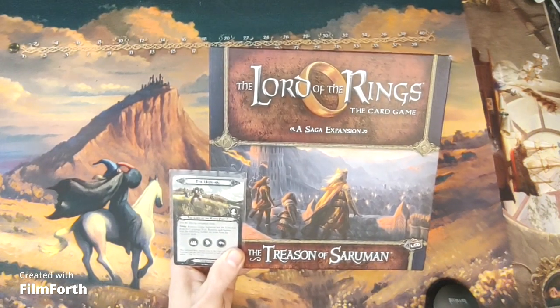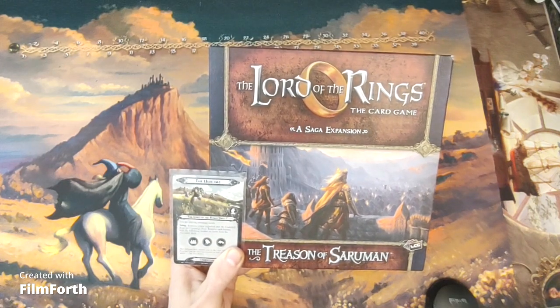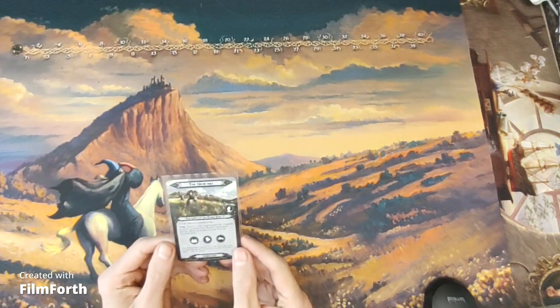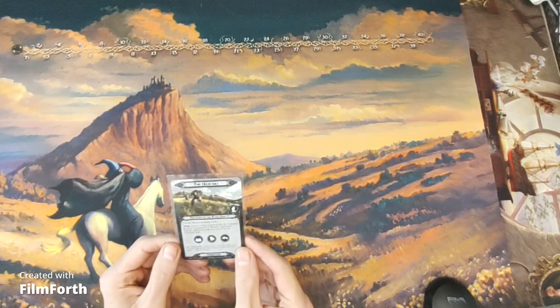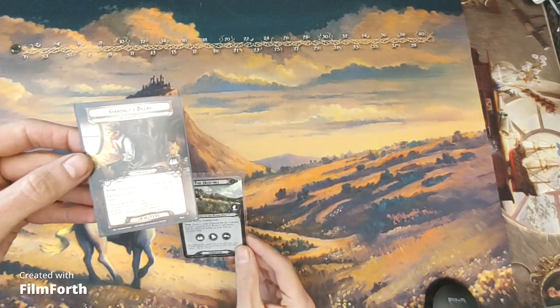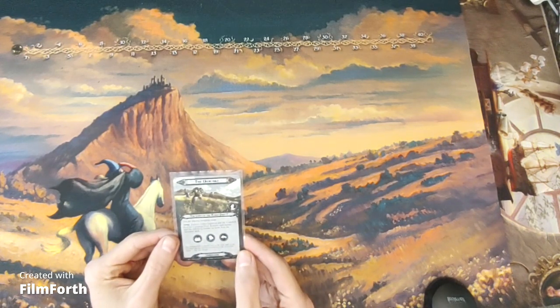I'm going to continue playing my thematic saga campaign, playing the first quest in the Treason of Saruman expansion: the Uruk-hai. Remove Gildor, Glorian, and Mr. Underhill from the campaign pool. Remove each burden with the following burden set icons from the encounter deck. So I got rid of Mr. Underhill and also Gandalf's delay because we're no longer with Frodo. 'They follow their enemies now by the clear light of day. It seemed that the orcs pressed on with all possible speed.' The Two Towers.